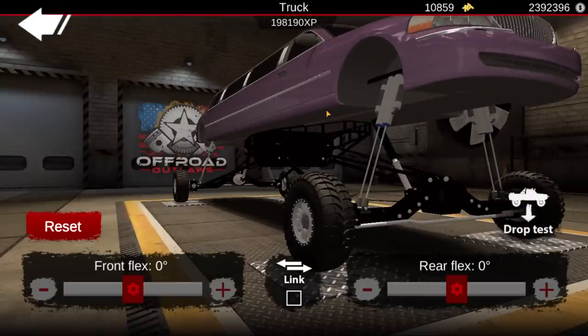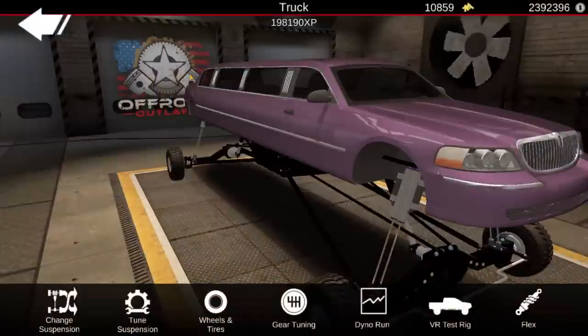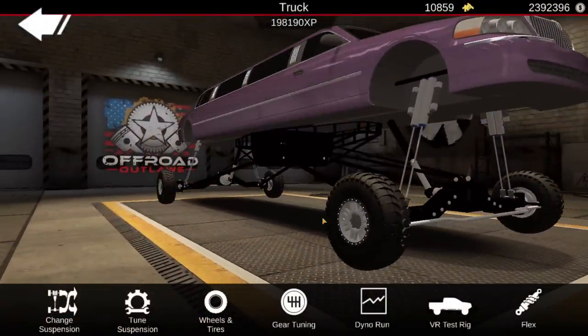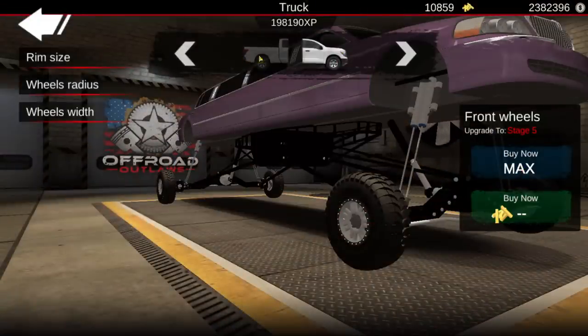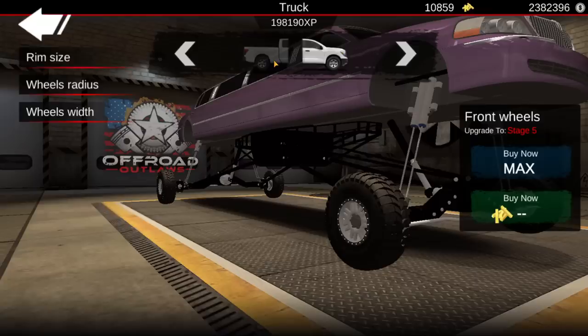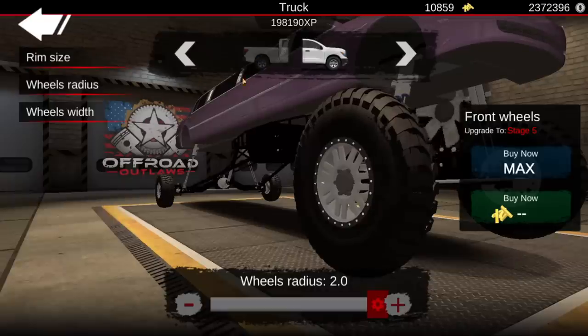It's not terrible — it doesn't actually immediately bounce off of the ground. With the damping set the way it is, it does give it just a tiny little bit of give, so that's okay. Now we're gonna go ahead and max out the front wheels in terms of upgradability. We're also gonna max out the rear wheels in terms of upgradability. And the radius is gonna be all the way up.